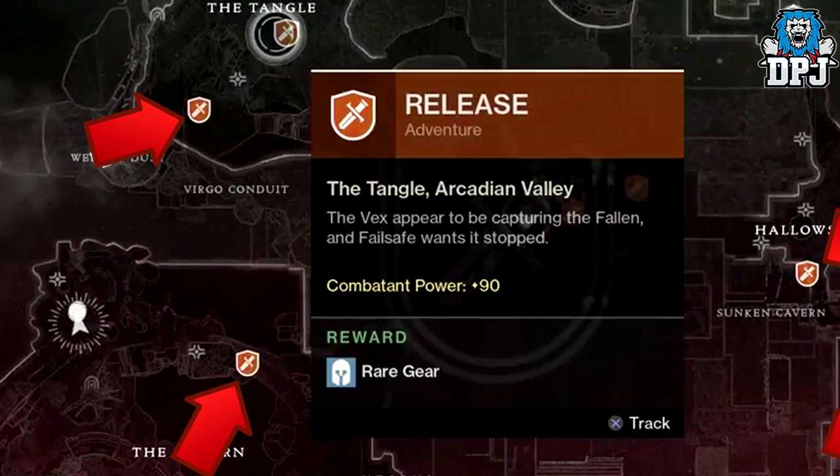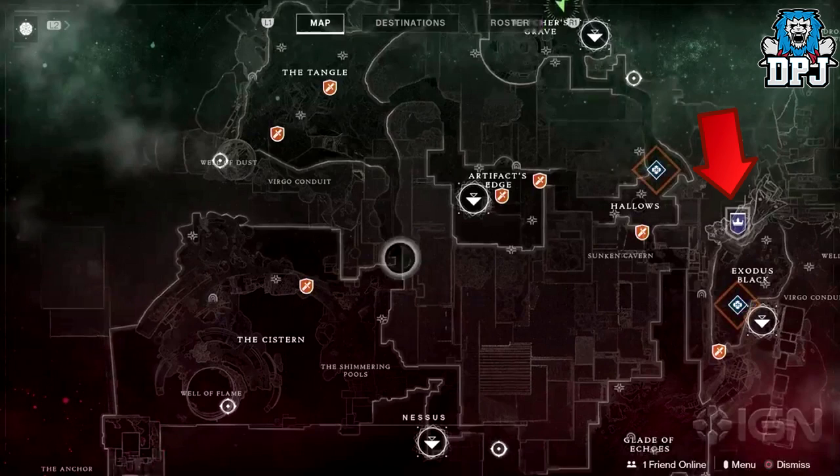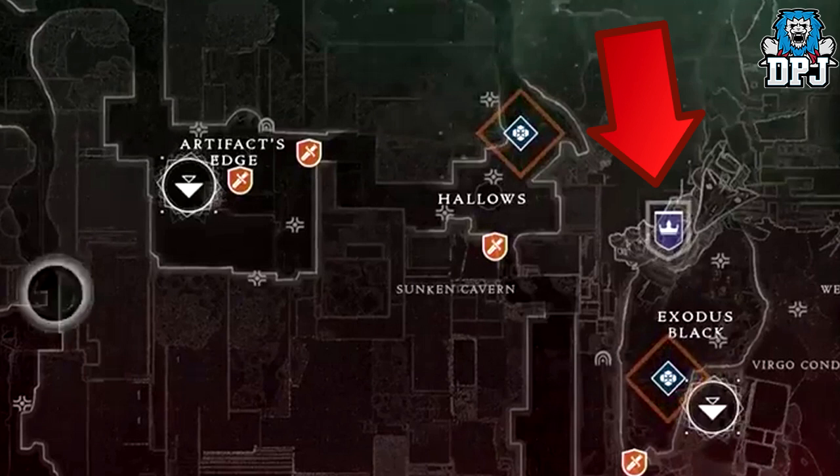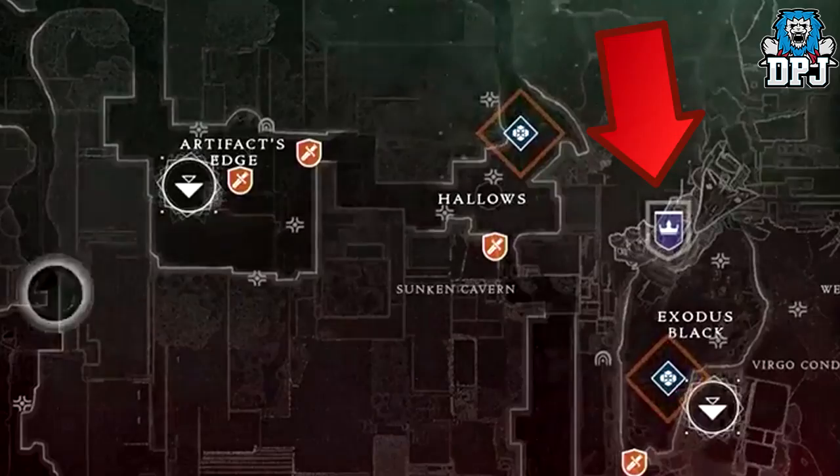We also have this icon on the right of the screen which normally indicates a mission, but I do believe this could be the new Lost Sector feature. Lost Sectors are a new addition — these special dungeons are sprinkled throughout the world and offer up a reasonable challenge in exchange for some new armor and weapons for your collection.